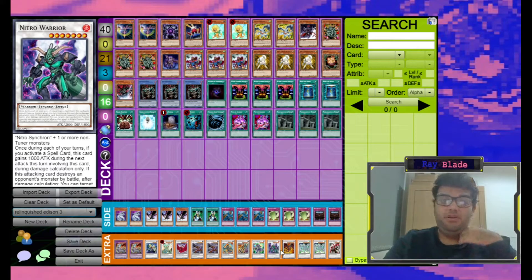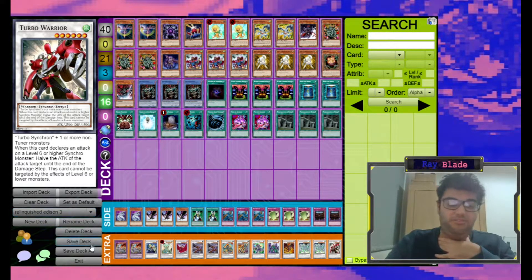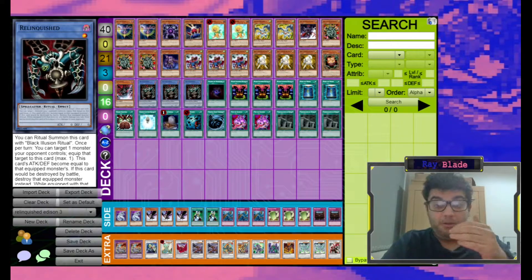Nitro Warrior can help with OTKs if you go into it and gives you another option for Quickdraw Synchron to go into. RDA is a solid generic staple, and so is Stardust Dragon. Some people also run Turbo Warrior because it occasionally comes up. Now, if you're already relatively familiar with how Quickdraw decks work, this is essentially just that — but if your opponent has a threat on the field, you have an in-deck way to out it via Relinquished. However, it's not always correct to just shotgun the Relinquished. Sometimes it's better to wait and let your opponent make a play so that you can punish them with Relinquished, because a lot of people won't be expecting you to be playing Relinquished in this deck. Once your opponent sees it they'll play around it, but they're going to have to play eventually — and if you can stall them long enough to make your own advances and out-tempo them, you can win the game.